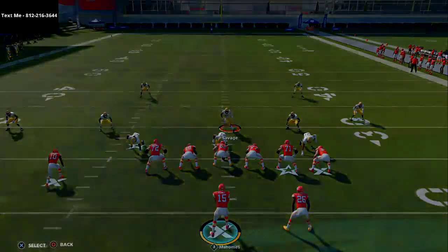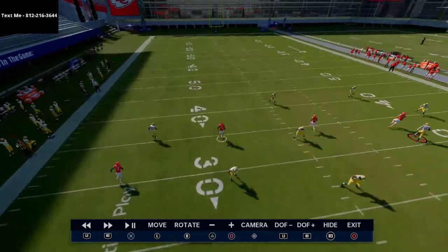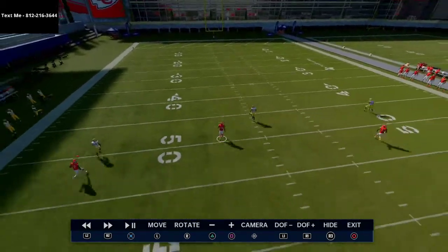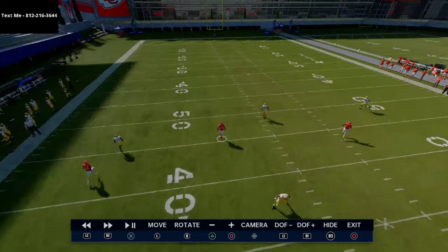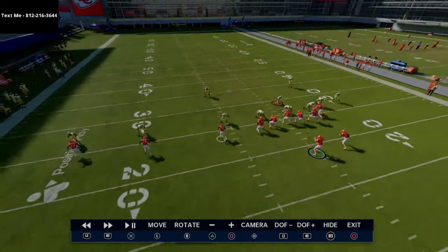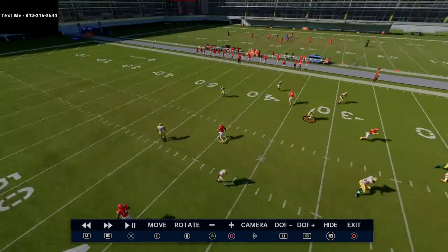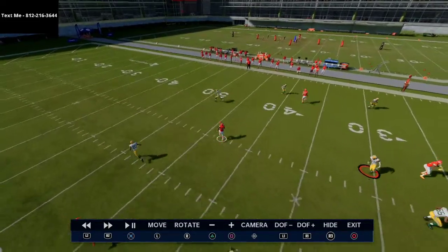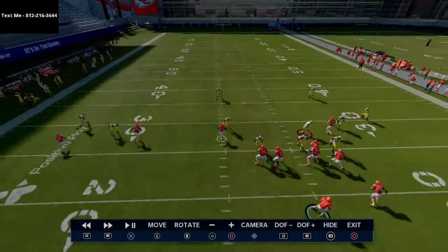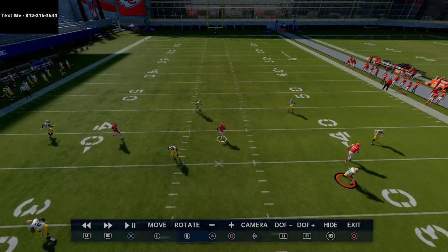In the instant replay, a lot of you might expect the seam route to be wide open, but it's really not — especially with the safety on that same side. The only thing they really have open is a little crosser underneath, and that's exactly where your user is going to be on this play if you see something like that.